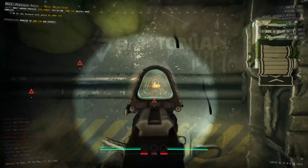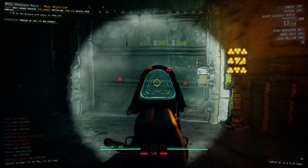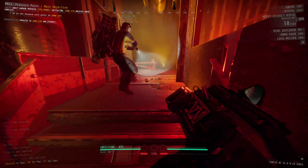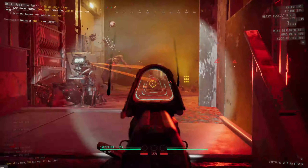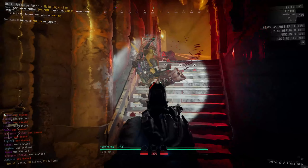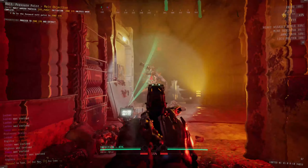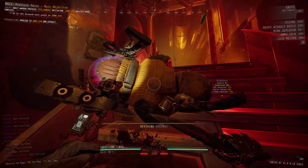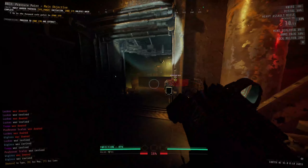Alternate R6-C3 vastly improves upon the Warden Survival Protocol objective we first saw back in alternate R5-B4. Having optional objectives to work on while you wait for the timer to count down means a lot less twiddling your thumbs in a corner protected by sentries waiting for the next security door to unlock. It's even better that the optional objectives have permanent effects on the rest of the level, making things more challenging for you and your teammates.